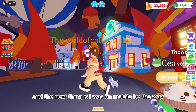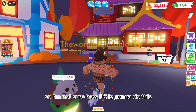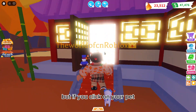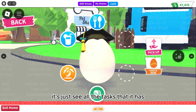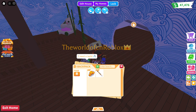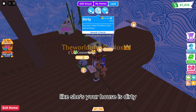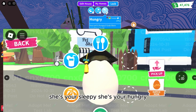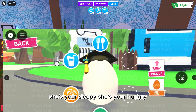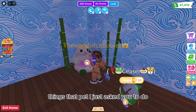The next thing is, I was on mobile by the way, so I'm not sure how PC is going to handle this. But if you click on your pet, you should see all the tasks that it has. I can click it and it will basically tell you all the details — like she needs to be walked, she's sleeping, she's hungry, and all the other things that a pet asks you to do.